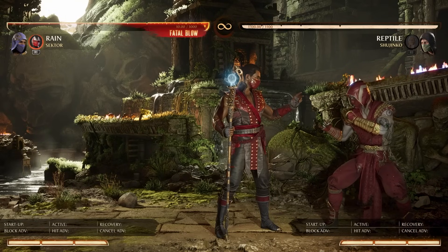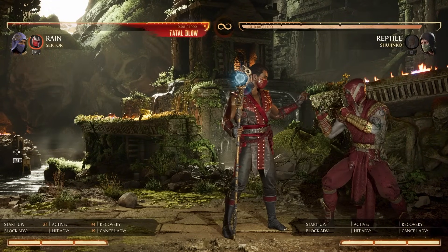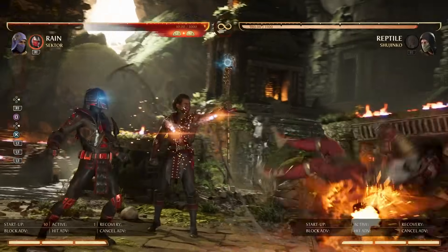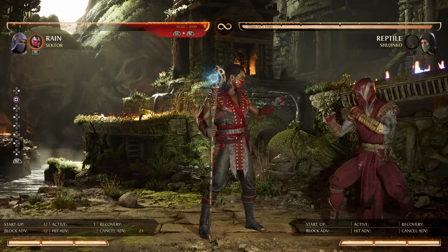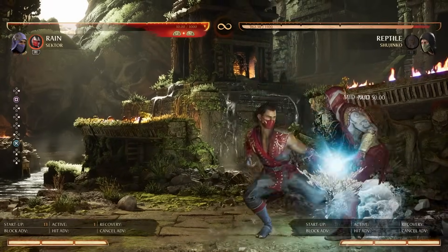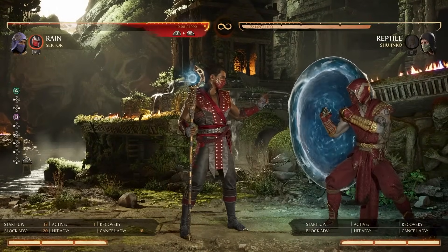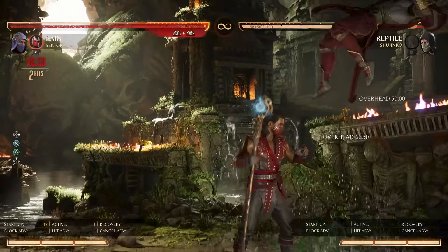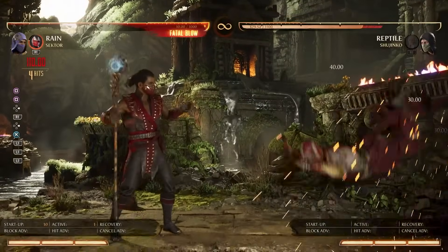Now let's talk about flame burner. Flame burner is super simple in application — it's plus on hit, plus 19, it's a re-stand, and it creates really good situations for Rain. Rain in the corner is an absolute menace now: you've got the threat of the fake overhead into grab, the overhead on its own, your cancels — creating a scary mind game of backdash into catching a button, hit confirming into a combo, landing a knockdown, and continuing pressure again.